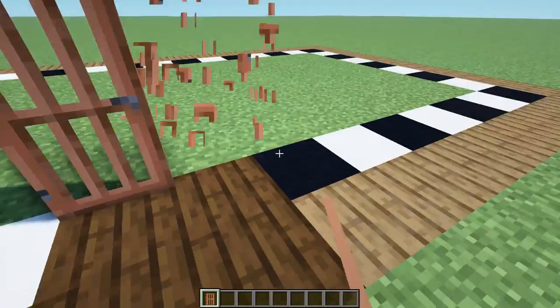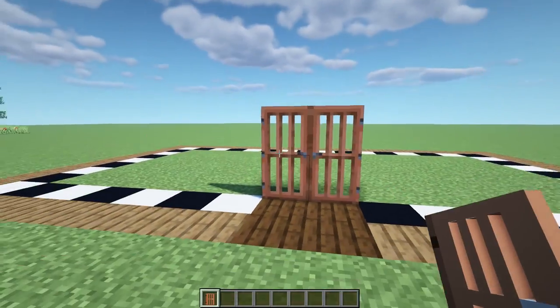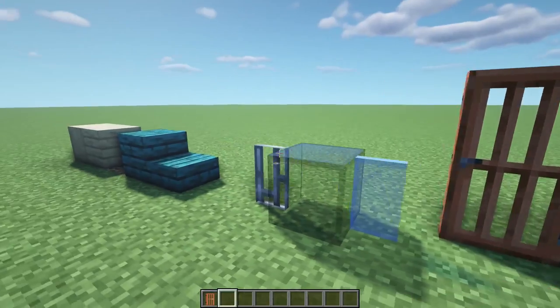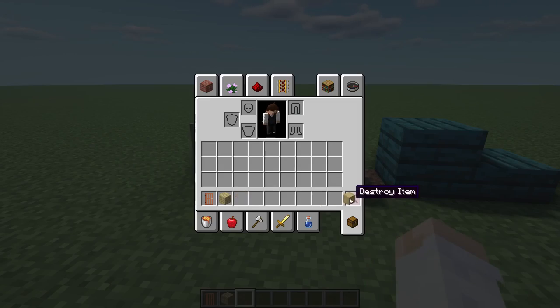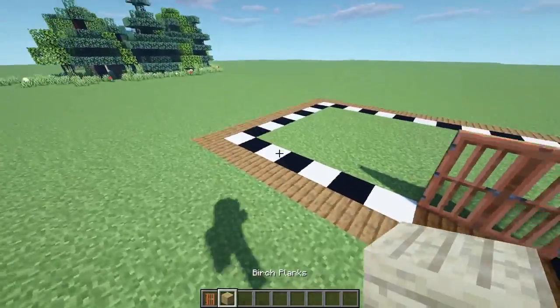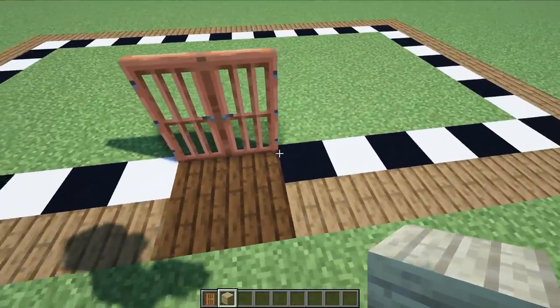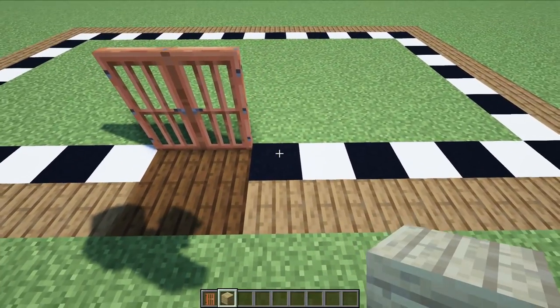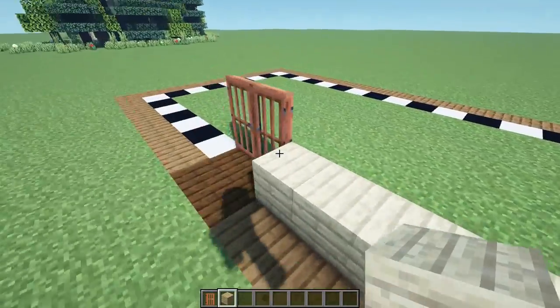Let's start by placing the acacia doors right over here so we know where the entrance is going to be. Make sure they open like that. Then basically get some birch planks or stripped birch wood - I'm going to go with birch planks and mix them in after a little bit. Starting from next to the door so it's easier to follow: count one through seven at both sides.